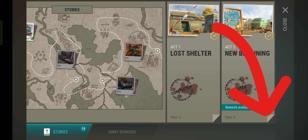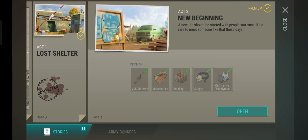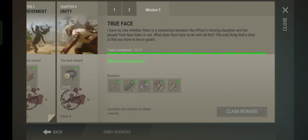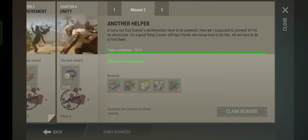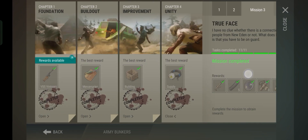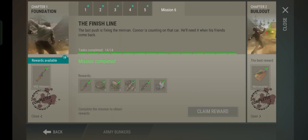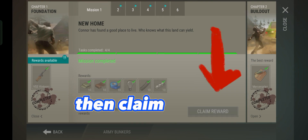If you want to move to Act 2, click the folded page and it will open up. Just follow the arrow and claim the rewards.